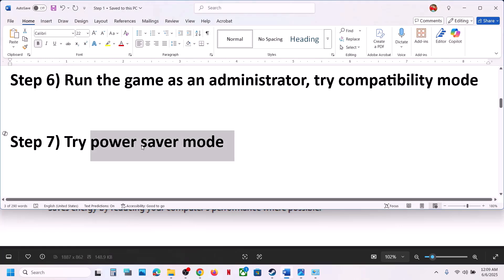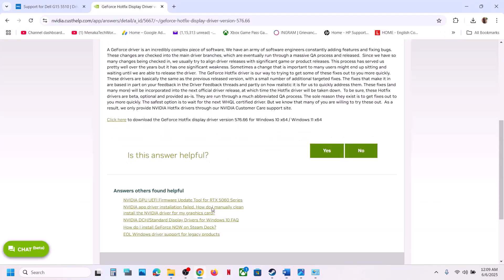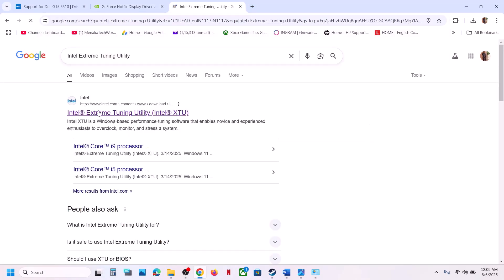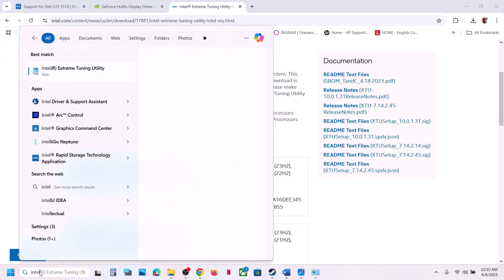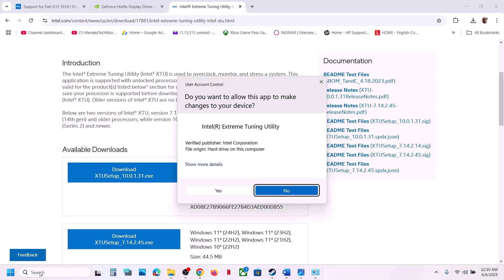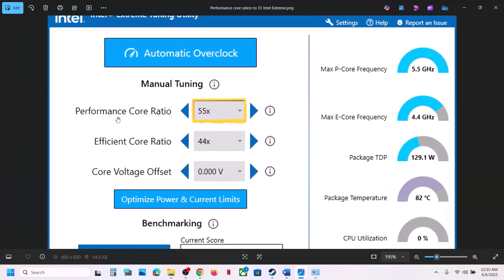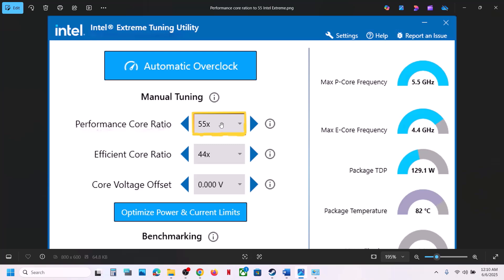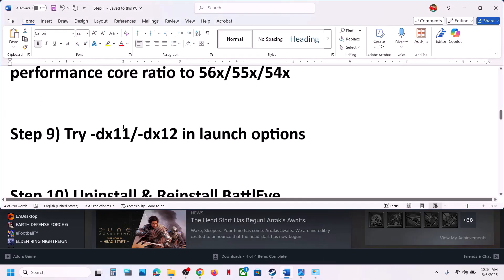If still not working, install Intel's Extreme Tuning Utility software and lower the performance score ratio to 56, 55, or 54. Launch the Intel Extreme Tuning Utility, go to Performance Score Ratio — if it's set to 58 or 57, try lowering it to 56, 55, or 54, apply the changes, and then check.